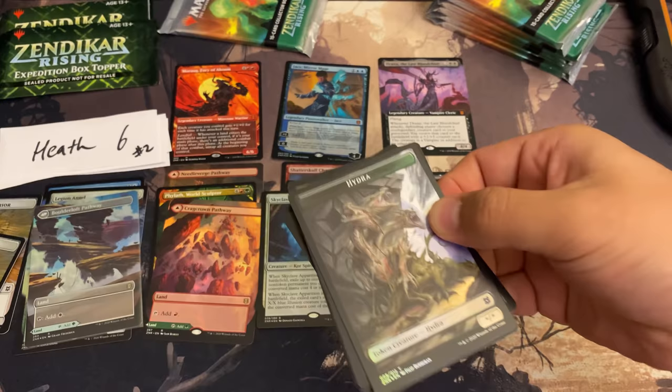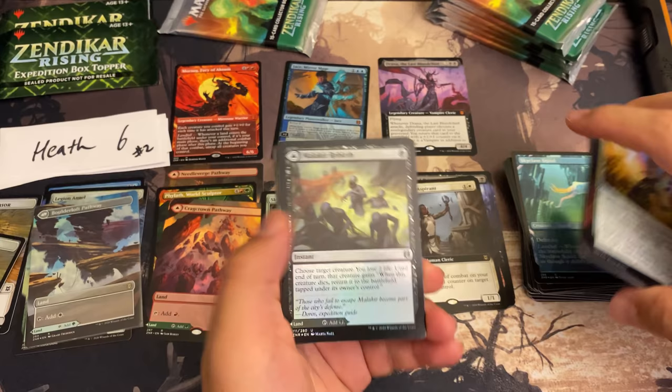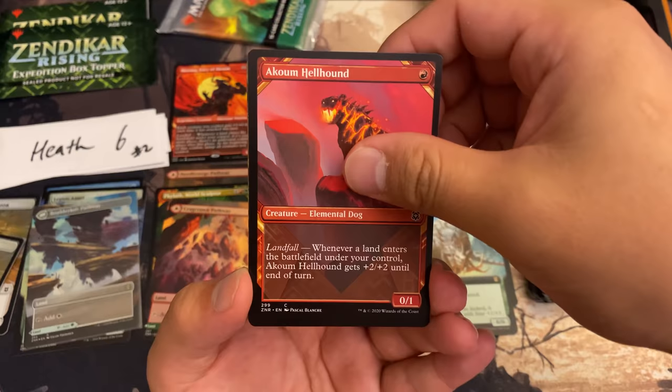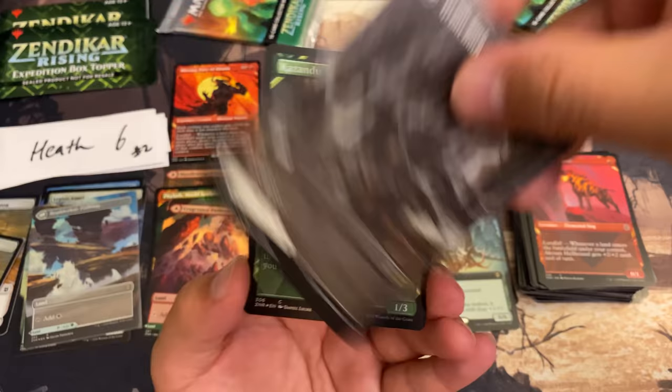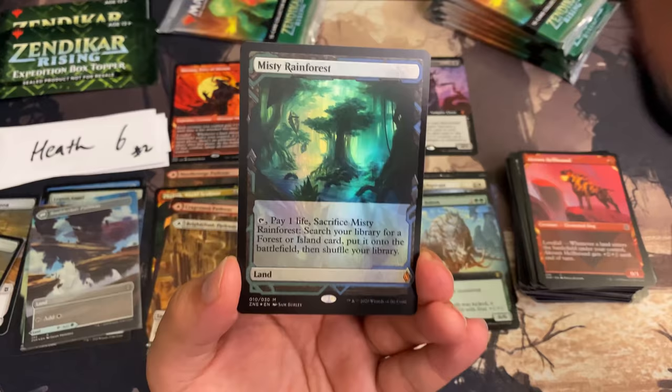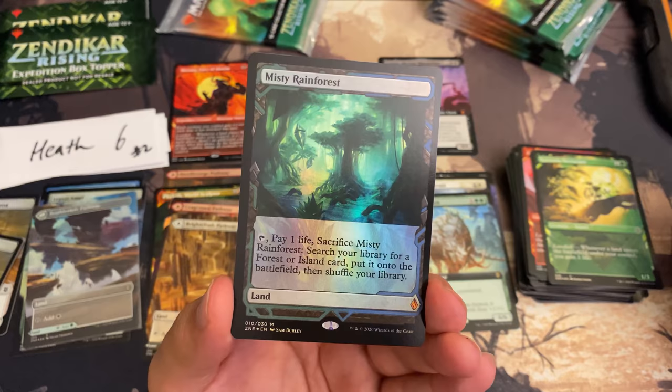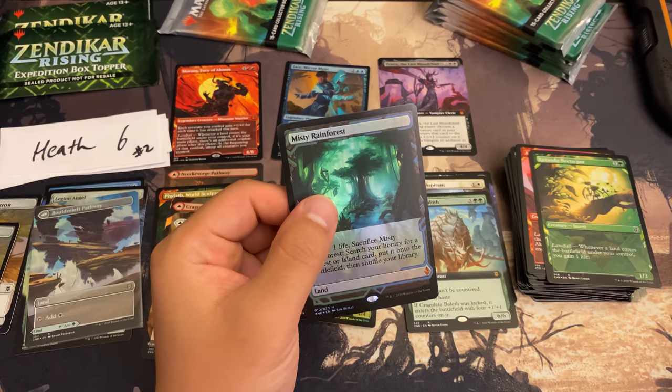Two more packs for you Heath — we did get you some mythics, and that Boulderfall Pathway is so pretty. Here we go: Brightclimb Pathway. So three pathways in these five packs. Here is Grimclimb Pathway as well. And boom — first time I've seen it — Misty Rainforest! Likely the most valuable expedition, that and Scalding Tarn kind of take turns. I'm really glad we opened this.